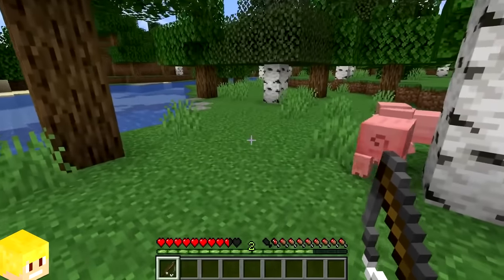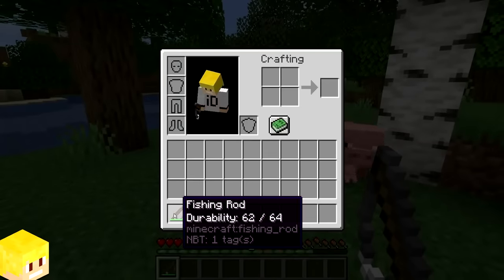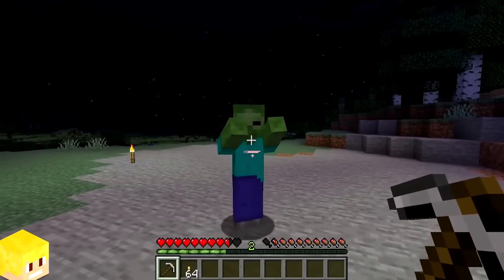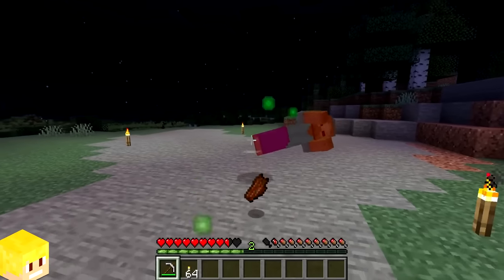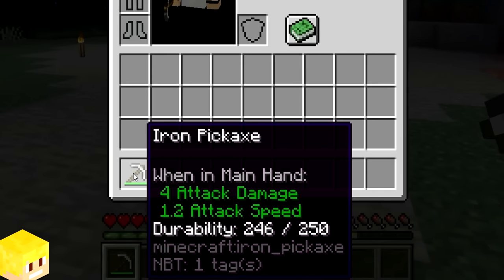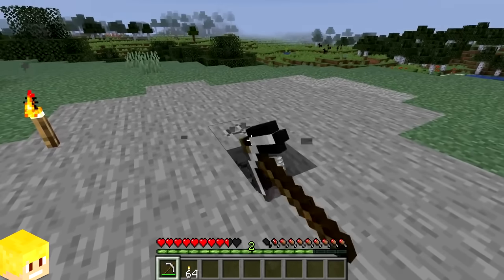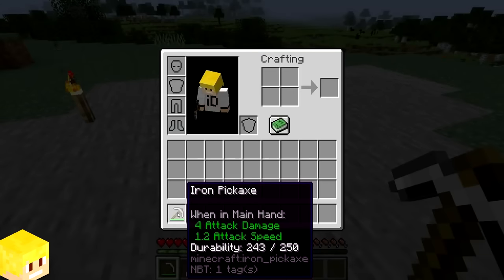Using tools for things where they're not meant to be used will do double the durability damage to said tool. For example, if I hit this zombie with an iron pickaxe, it will lose two durability points each time I hit it. Whereas if I use the pickaxe on stone, it will only use one durability.